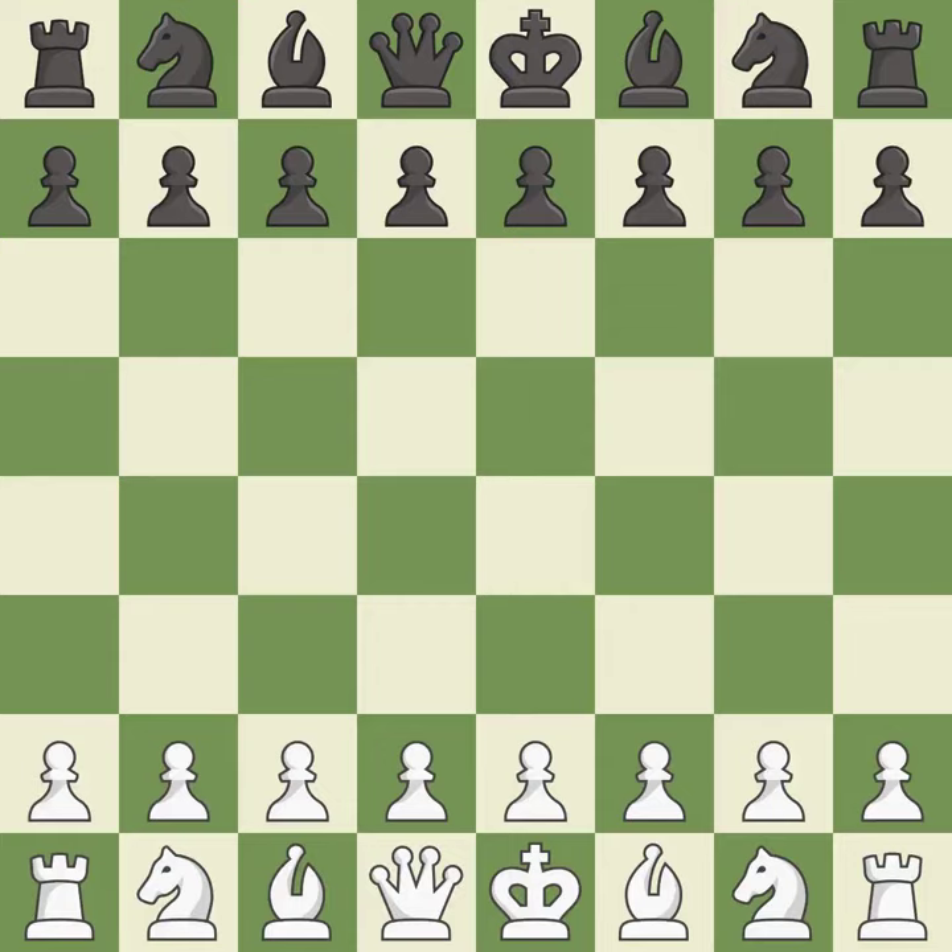French Defense, Winawer, positional variation. 7.b6 8.a4. Giveaway — one player was winning but then gave it away.